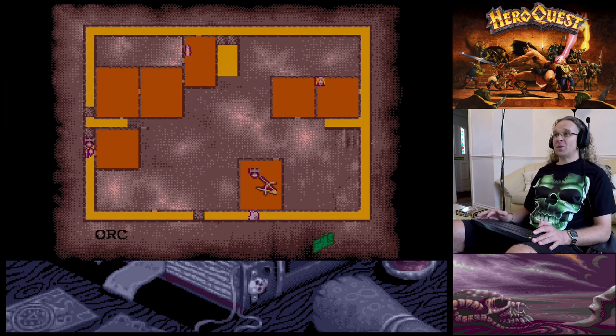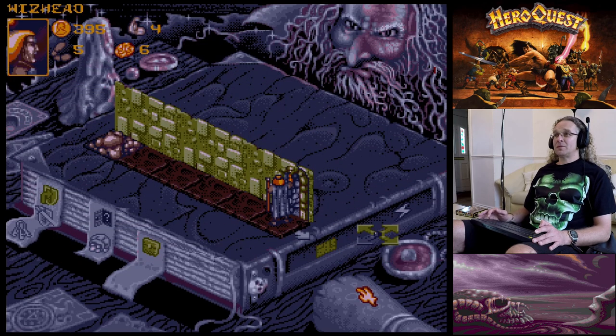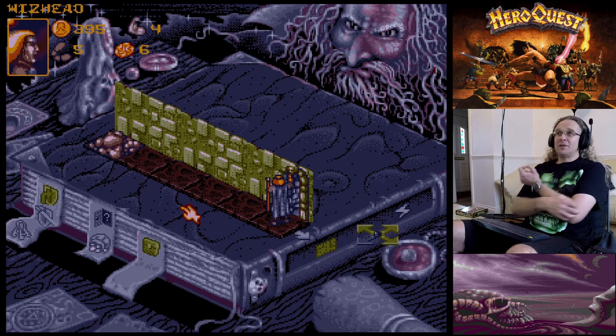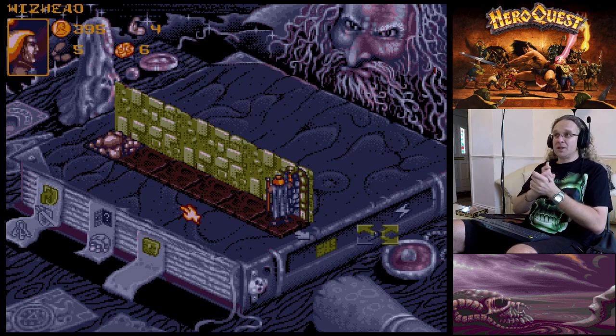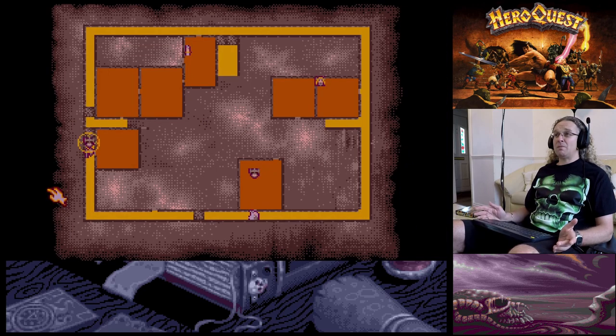There's an orc in that room. I'm not going to go in yet because the Wizard is quite weak. He's got Rock Skin on giving him two defense dice, so I might do some magic with him on his turn. The orc attacked - that was a standoff.